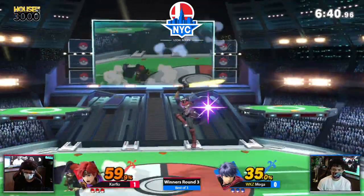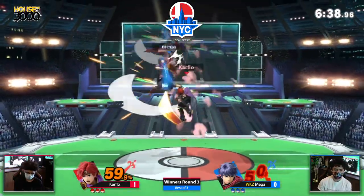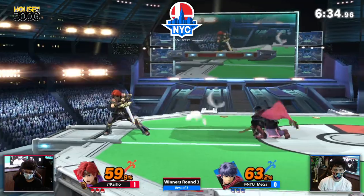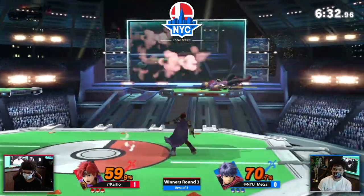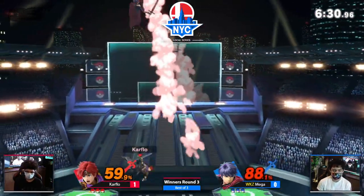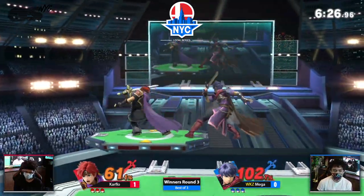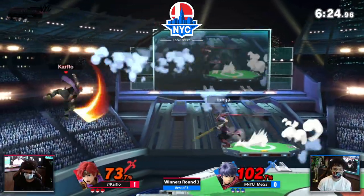One of the things about Roy as well is that his frame traps are really good. He can literally just whiff an aerial in your face and still frame trap you with a grab or with something else. This character's frame data is unbelievable. In theory he should be able to keep you in disadvantage for quite some time, especially a character as big as Ike.